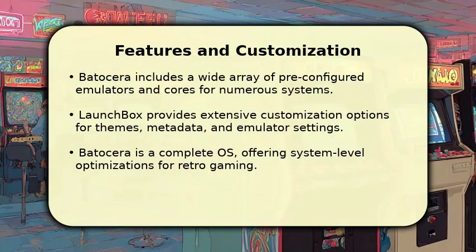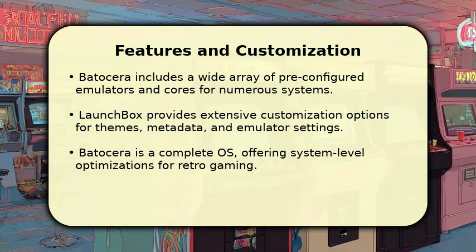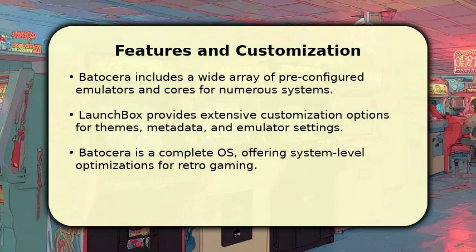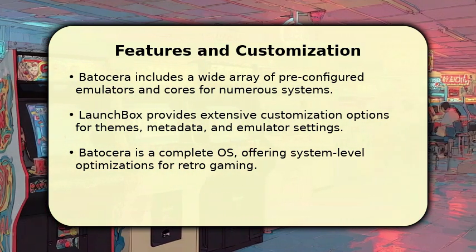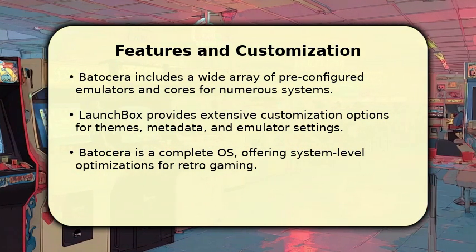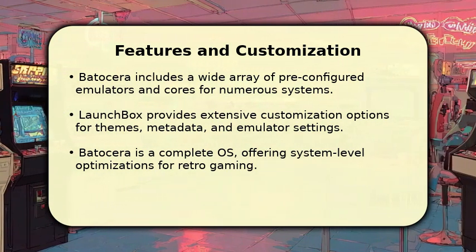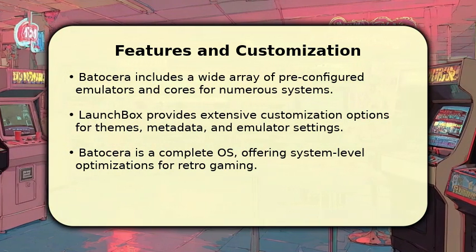Batocera comes packed with hundreds of pre-configured emulators and cores, supporting nearly every retro system imaginable right out of the box. LaunchBox excels in customization, allowing users to meticulously organize their libraries, download rich metadata, and apply stunning themes. While Batocera focuses on a streamlined, dedicated retro experience, LaunchBox offers unparalleled flexibility for integrating both retro and modern PC games into one cohesive front-end.